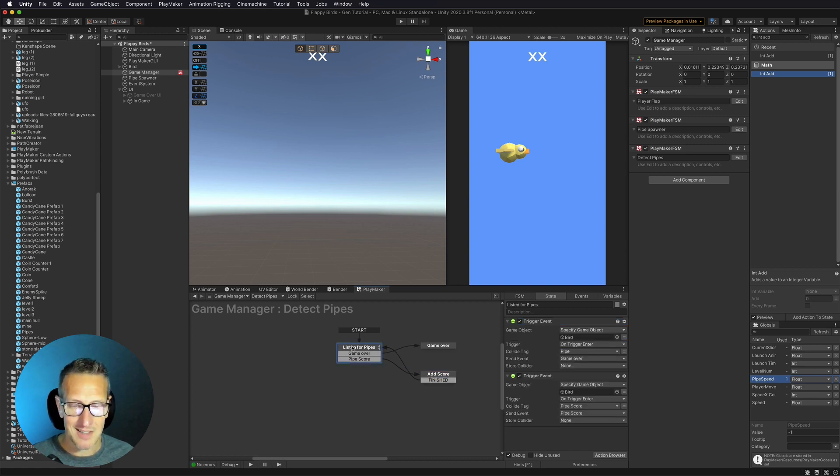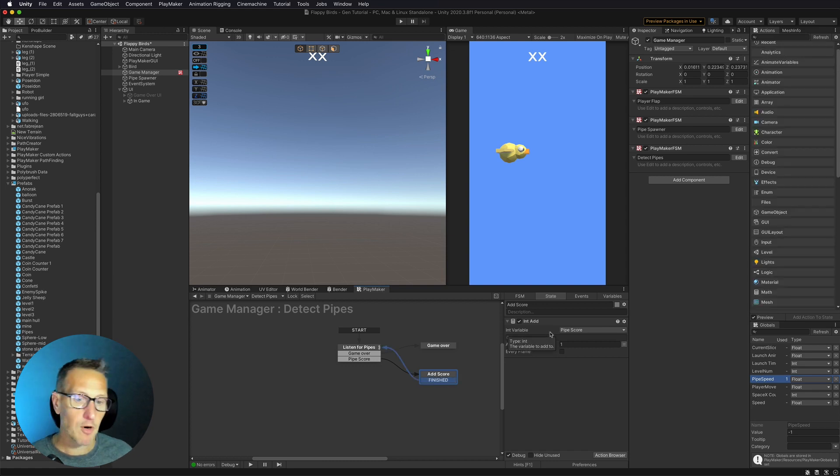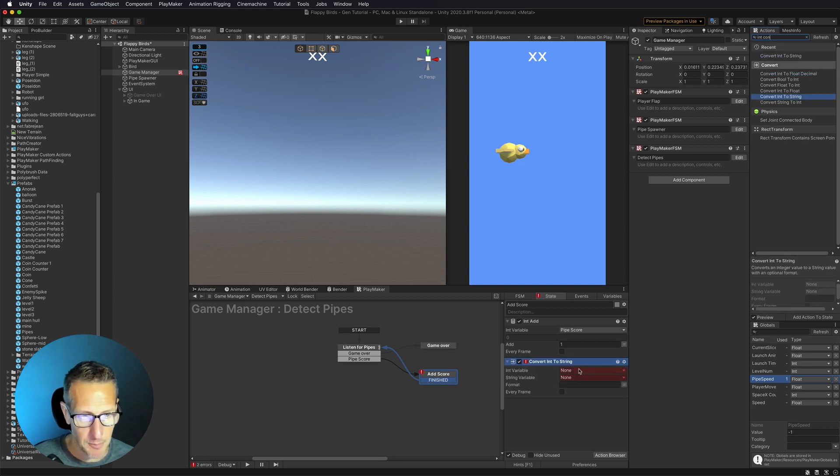So here again, we are detecting if we hit the pipe or the trigger area or the score area. If we hit the pipe, it's game over. If we hit the score area, it's adding to our score. Now that we have our int add set up, I need to convert that number to a text string. We'll use 'Int Convert' - convert int to string - using the pipe score variable, and create a new variable that's a text string called 'pipe score text'. So we're changing the number from an integer into a text string.